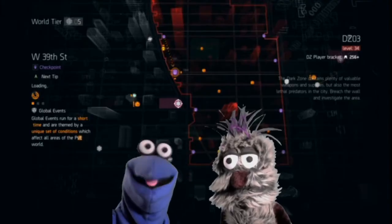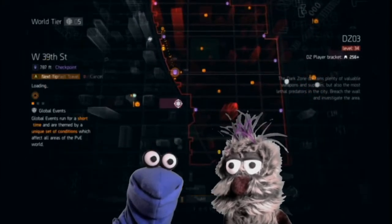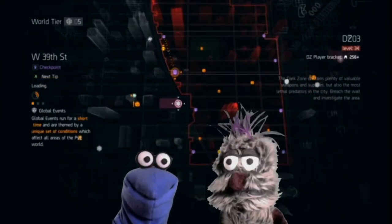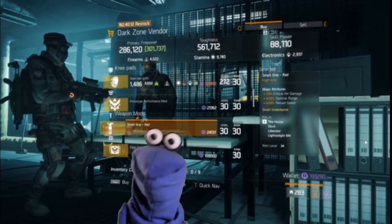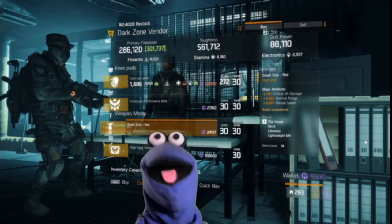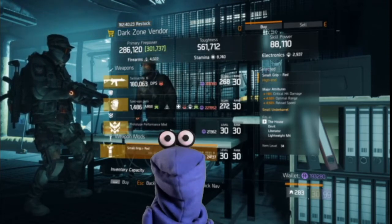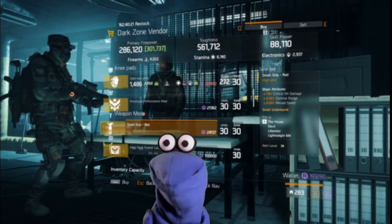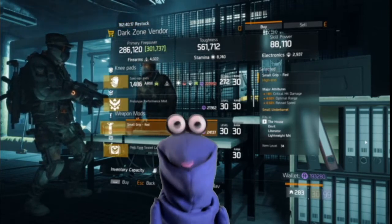Now let's head over to the dark zone vendor at West 39th Street. Here they have a small grip red with 18 percent critical hit damage, four and a half percent optimal range, and four and a half percent reload speed. Go get this.